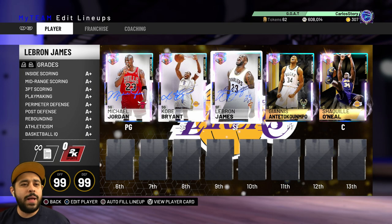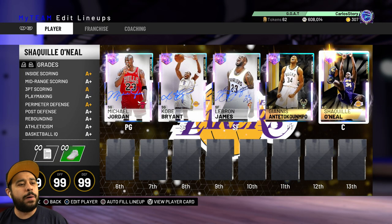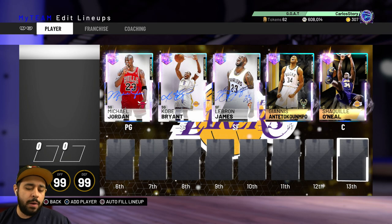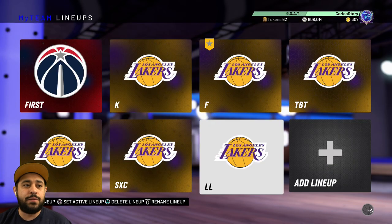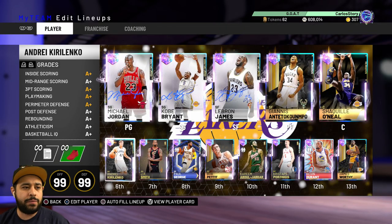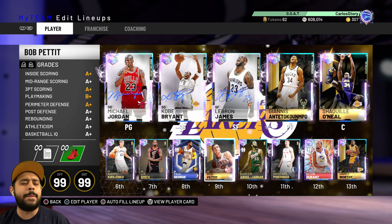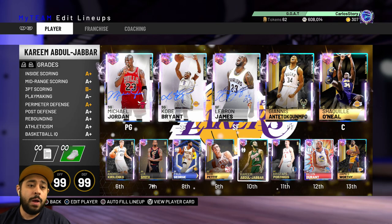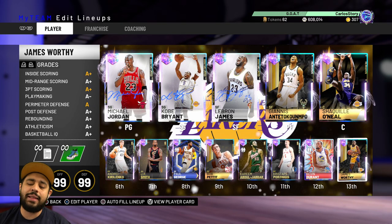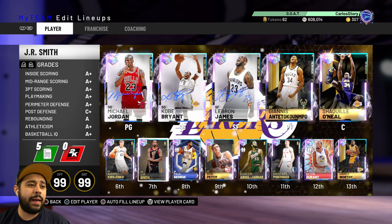The bench didn't really matter because I usually only played with my starting five, but let me show you the full team. Off the bench we've got Caruso, JR Smith, Paul George, Bob Pettit, Kareem, Porzingis, Kevin Durant, and James Worthy with Base 11 — if you were in 19, you know all about Base 11.